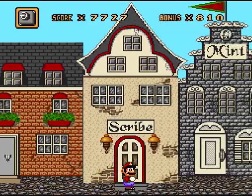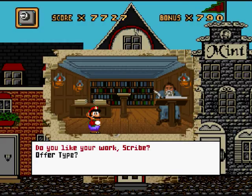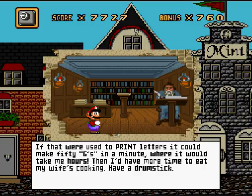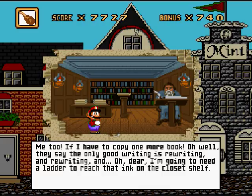Actually, first I'm a bit busy. Hi, what are you doing? 'It's not hard to describe what a scribe does, plumber. I sit at my table and copy books. Word by word by word. Excuse me for yawning, I get so sleepy.' Yeah, I would too if I had to write entire books word for word, over and over again. Do you like your work, scribe? 'You idiot! I love books, but as a career this is nothing to write home about. Copying manuscripts is hard work. It takes forever. No wonder books are so darn expensive.' Would this metal letter G help? 'If that were used to print letters, it could make 50 Gs in a minute, or it would take me hours. Then I'd have more time to eat my wife's cooking. Have a drumstick.' Well, I hope Gutenberg's invention works out. 'Me too. If I had to copy one more book. They say the only good writing is rewriting and rewriting it. I'm going to need a ladder to reach that ink on the closet shelf.'